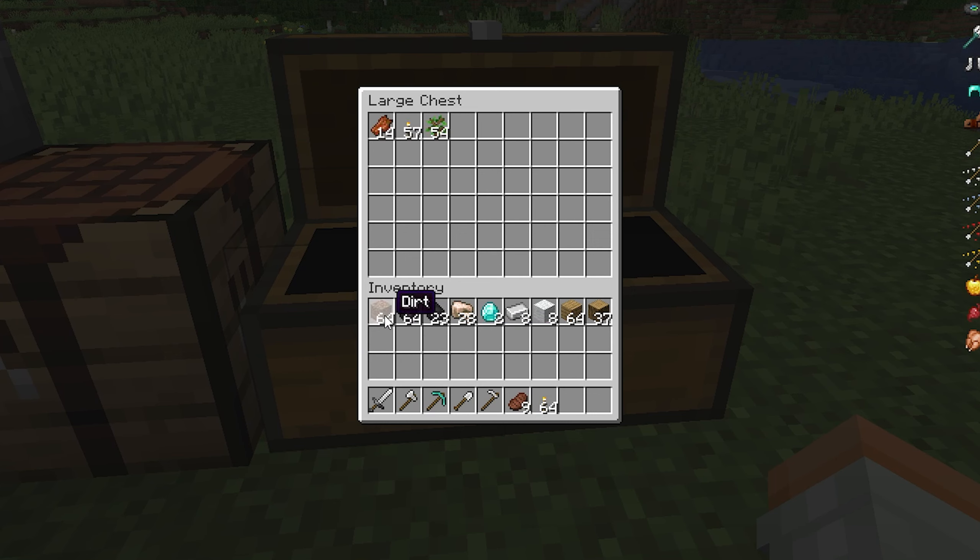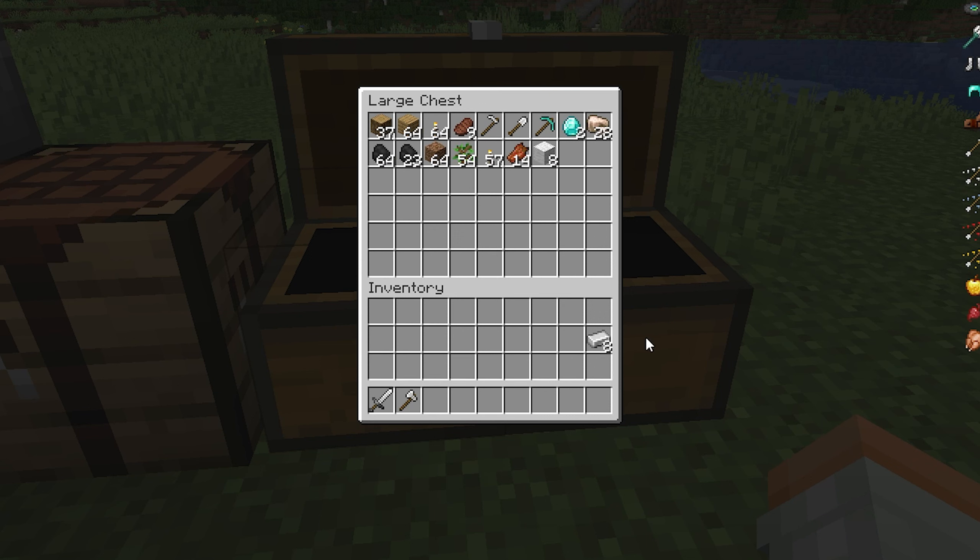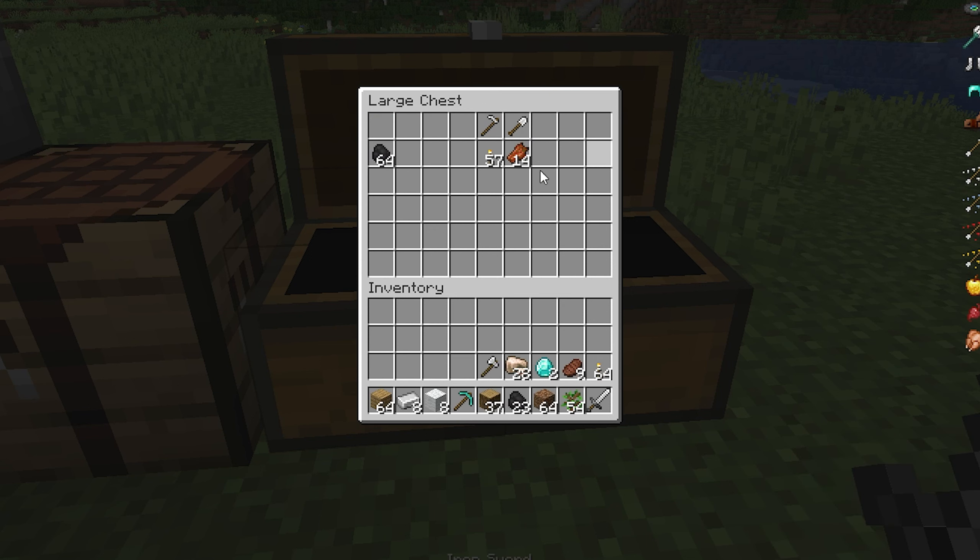Are you tired of clicking every item individually while holding shift to put it in a chest? With Mouse Tweaks, you can simply hold down shift and your mouse button to put it all in the chest. It makes handling the inventory much easier.